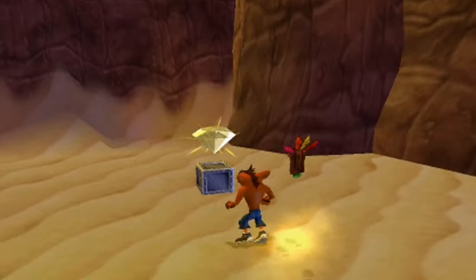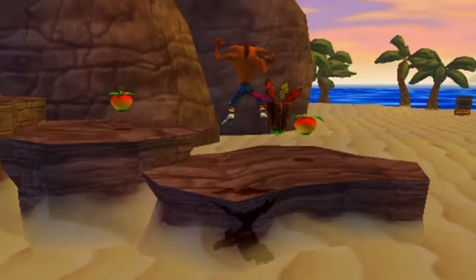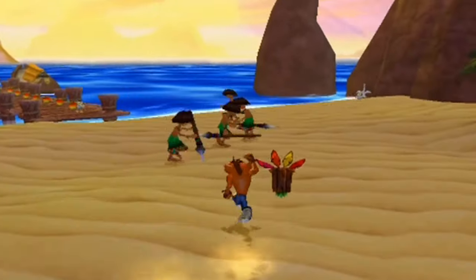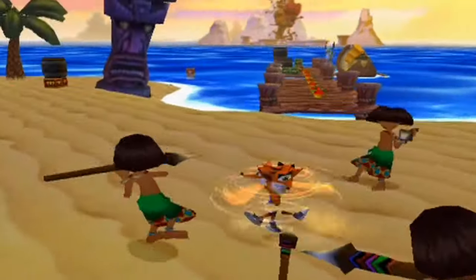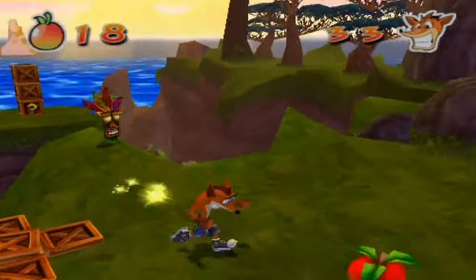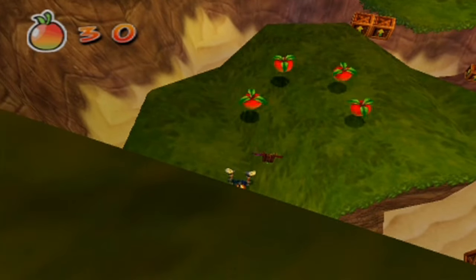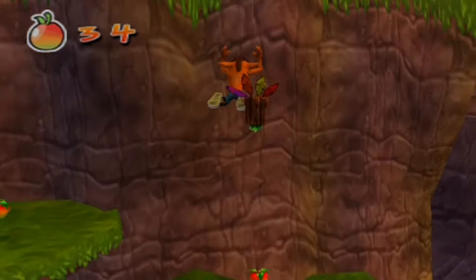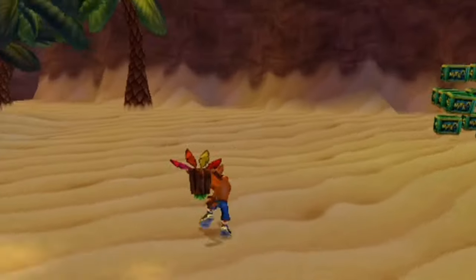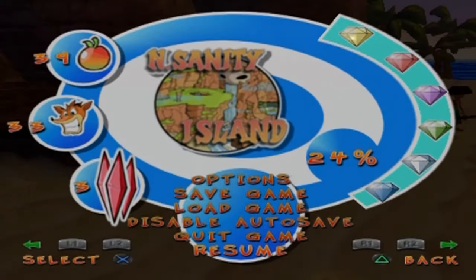I'm going to officially make a bloopers reel of that now - I'm going to add in some sound effects to say 'fail' or a laugh track. What is that tribesman doing? It's like he's just dancing - doing a victory dance. I don't think he's even dancing - I think he's just stuck there. This game is very glitchy. I think this game was completely rushed. The yellow gem isn't there anymore - so I have now officially got all the gems for Insanity Island.